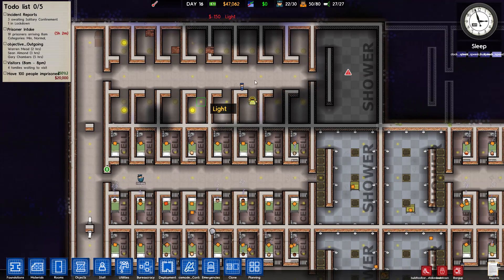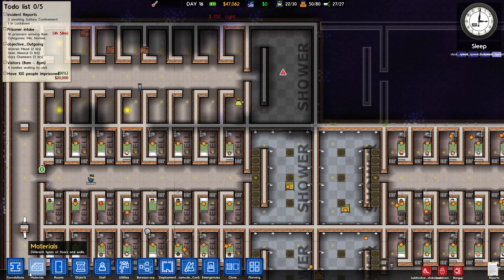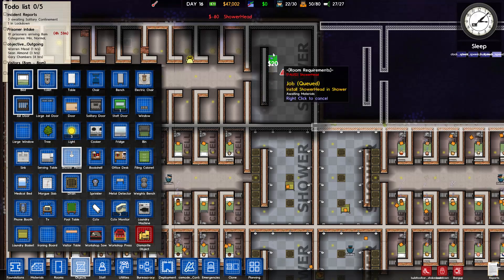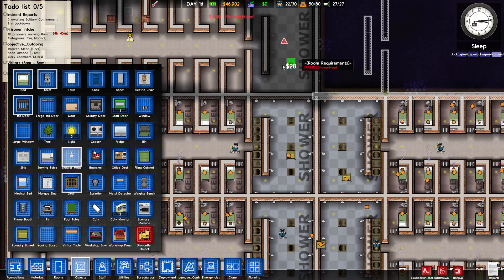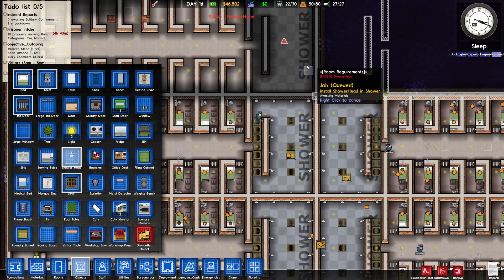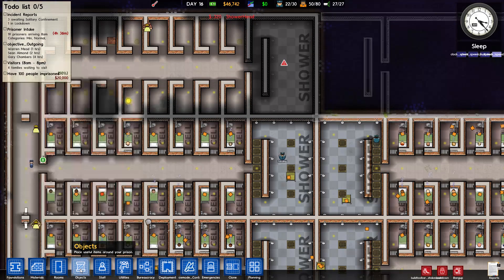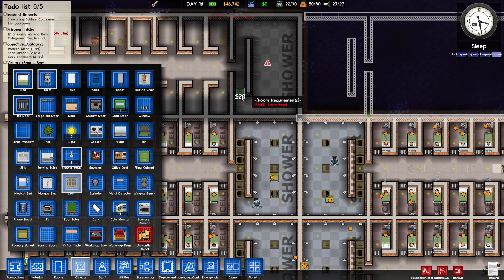Shower heads — we can put those in. Objects... shower head like this... how do we do it? Like this and rotate. There, perfect. Drains right here. And I think I actually need another light here too — yes.